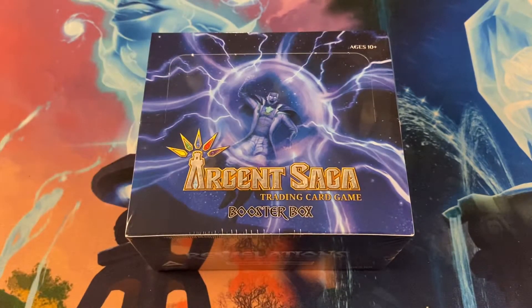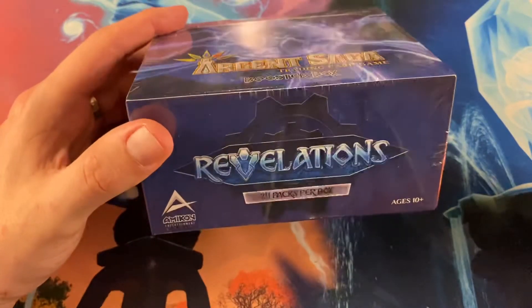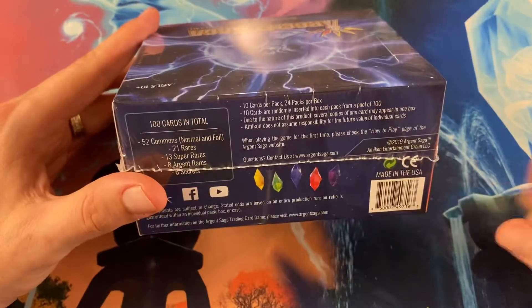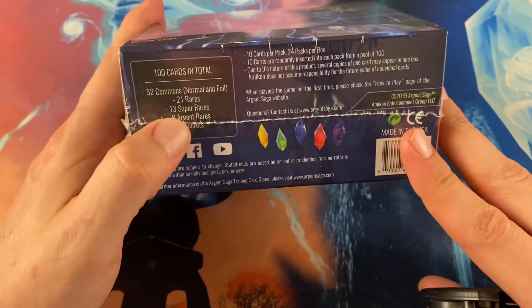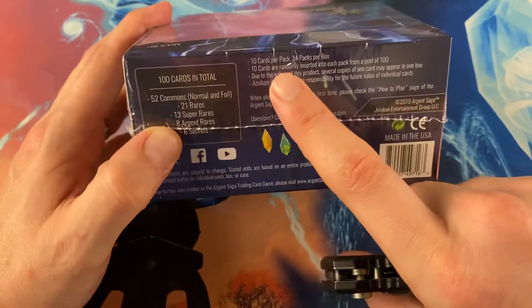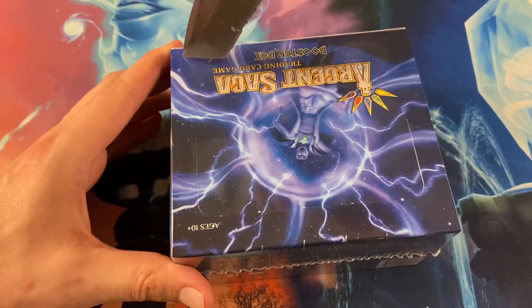Okay everybody, we're back. Ryan with Buff Family Sports, and now we're going to be opening up this Argent Saga Revelations booster box. 24 packs per box, 10 cards per pack. There are 100 cards total in the set: 52 commons both normal and foil, 21 rares, 13 super rares, 8 Argent rares, and 6 secrets. 10 cards are randomly inserted into each pack from a pool of 100.